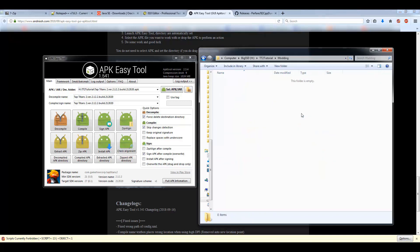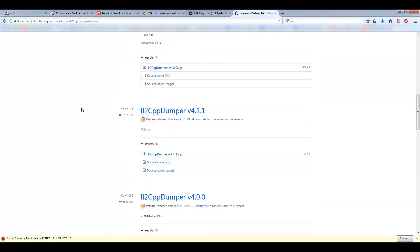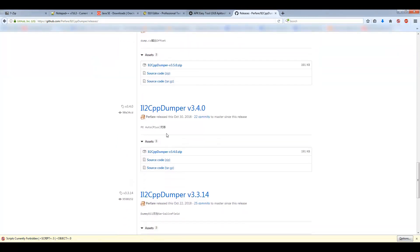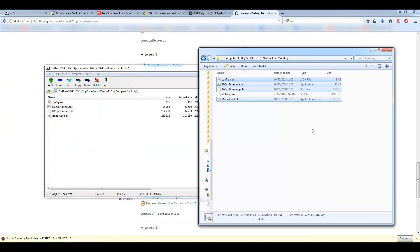There's one more thing to download — go to this website (link in the description) and I'm using version 3.4.0 of IL2CPP Dumper, but you can use a more up-to-date version if you want. Once you open it up, drag and drop the files into the area where you put the libil2cpp.so copy.